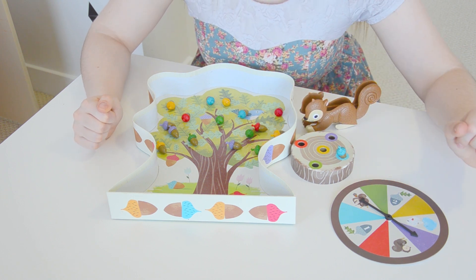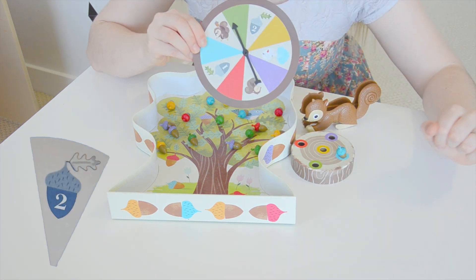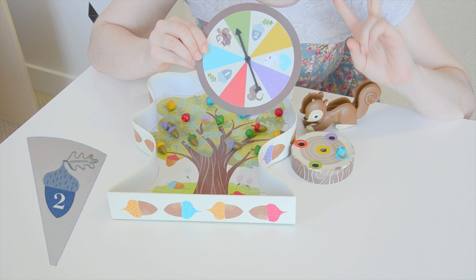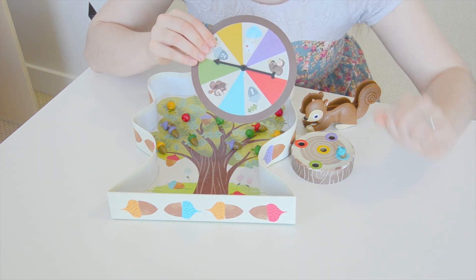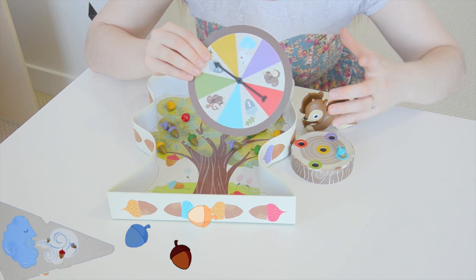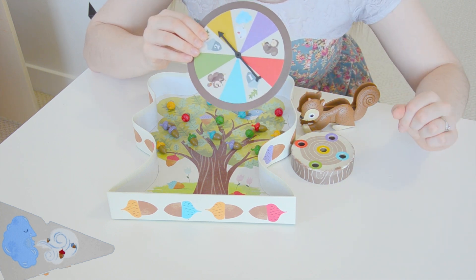Now there are lots of different things that can happen during this game besides landing on a color. Players could land on an acorn with a two on it and then they get to pick two of whatever color they want. If you land on the winter breeze, then all the acorns that you've collected get placed back on the tree and you start from scratch.